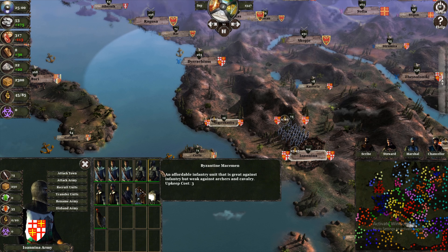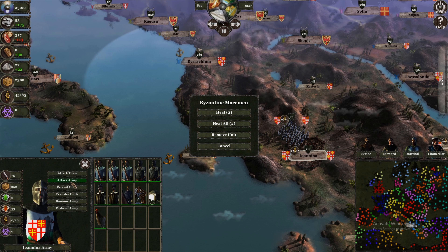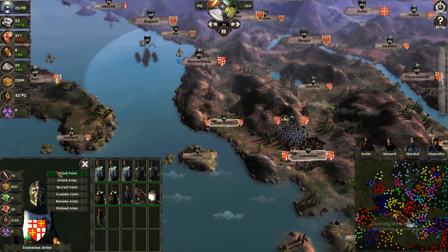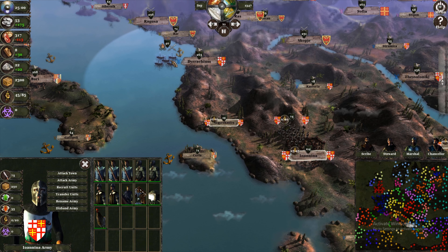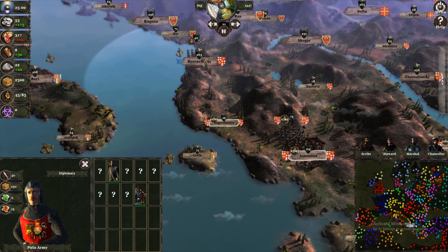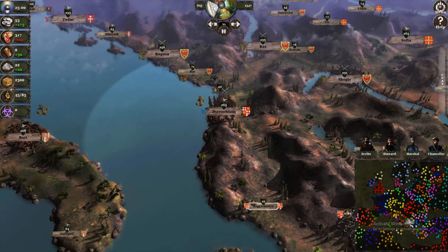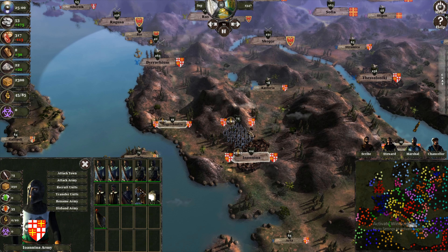Plague Wars currently has only two modes: campaign and skirmish. The campaign is basically a storm mode where your character is a small lord and it's your job to conquer all of Europe while avoiding the Black Death — a pandemic sweeping across Europe very quickly and killing a lot of people fast. Skirmish is a multiplayer mode that lets you battle other players or practice against the AI.